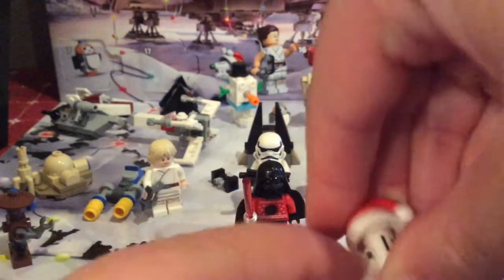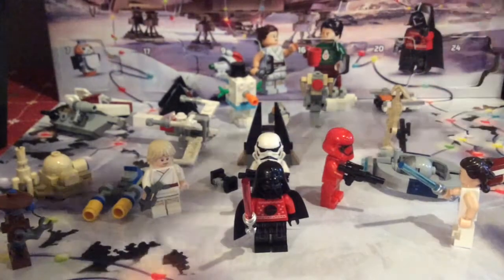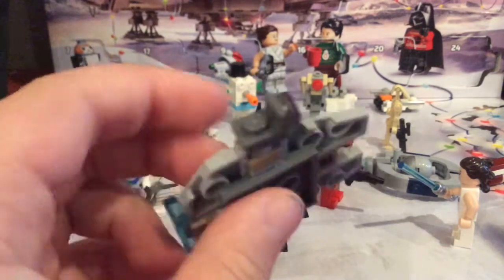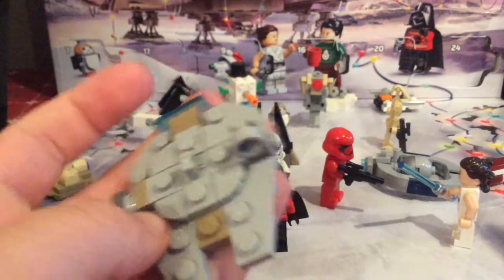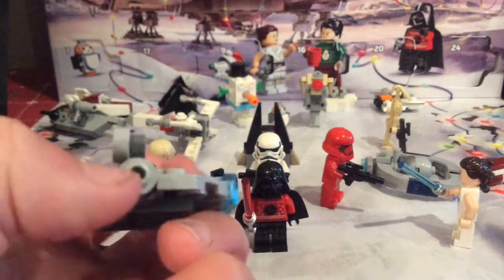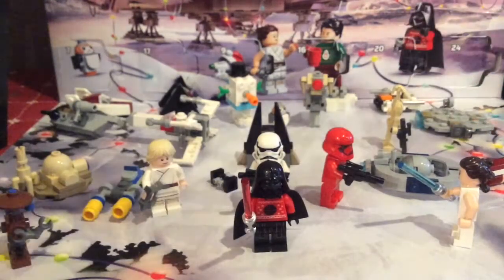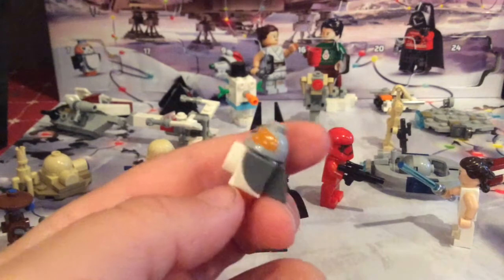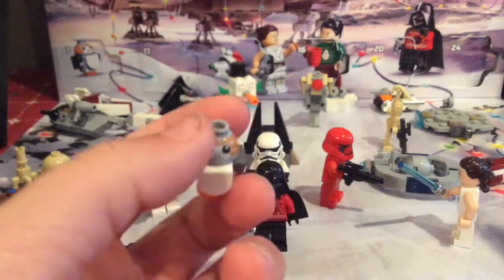Day number ten also comes with a little stand. Day number eleven is the Millennium Falcon, with nice details like the engines, cockpit, radar dish, turret, and docking port. It's a bit flat but still a nice design. Day number twelve is the Porg, with a white body, cool feathers, feet, and a printed head.